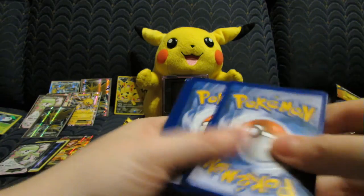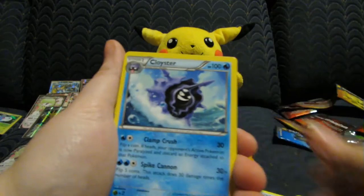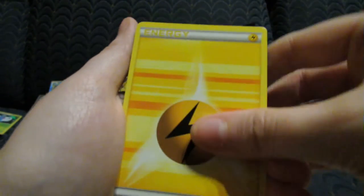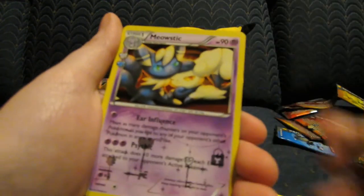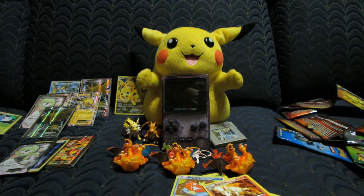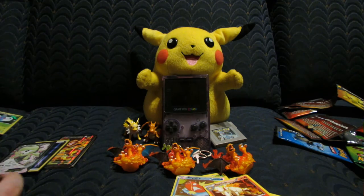Last pack: Fletchling, Cloyster, Metapod, Caterpie, Machop, Lightning Energy for like the billionth time, Shellder, Magikarp Reverse, Meowstic, and Rapidash. Nothing huge in the last pack, but let me just summarize this whole entire thing for you guys.